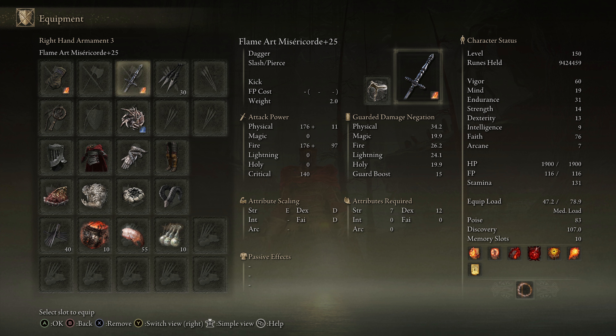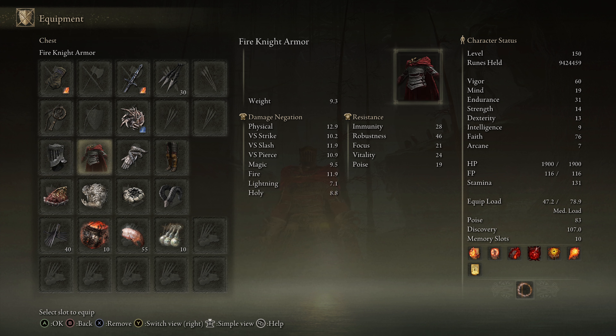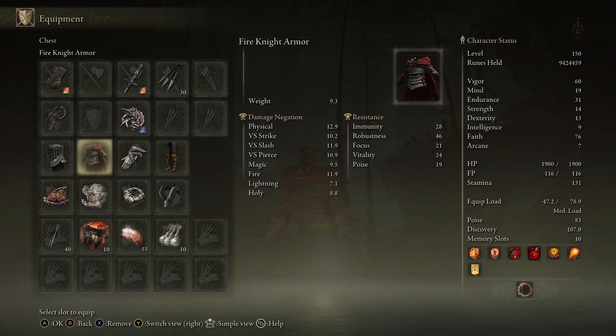We also have a backup dagger for kick, a parry shield, and I used the Fire Knight Seal because I mostly used Mesmer flame incantations — mainly Fire Serpent and Mesmer's Orb. If you watched my Dane's Footwork build, you know you can increase kick damage by going for the Divine Bird Warrior Greaves and a jump attack chest piece, but I stayed away from that here since we're mostly going for the Palm Blast.